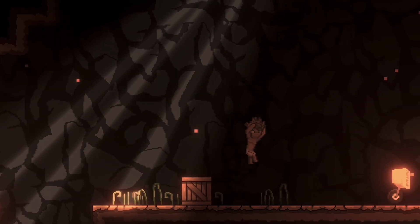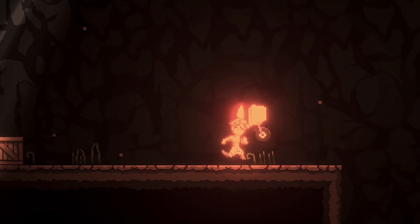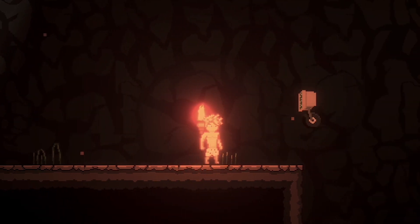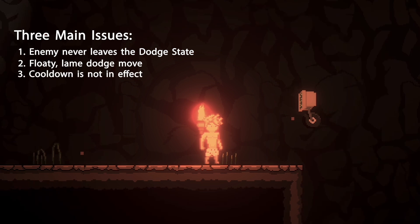This first test won't be pretty, but it gives us an idea of where we're at. The enemy does jump backwards when we charge him, but it's not working correctly. We have three problems: he never leaves the dodge state so he only dodges once, the dodge is too floaty and sends him too far, and the cooldown isn't taking place.